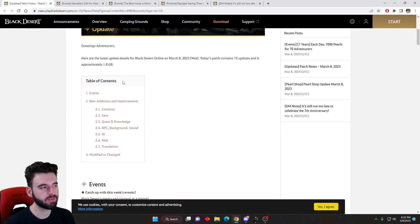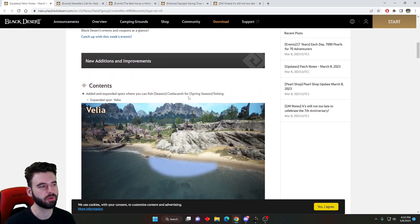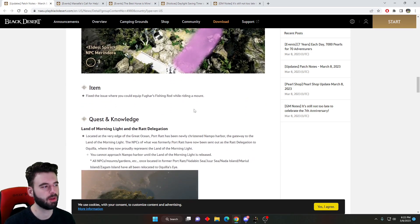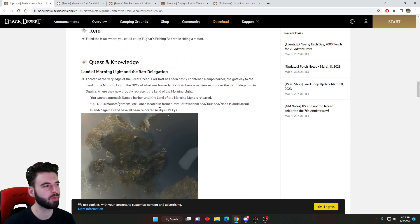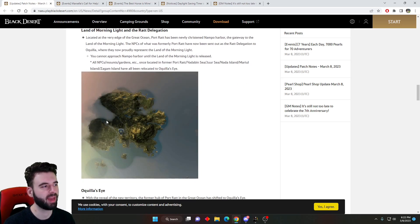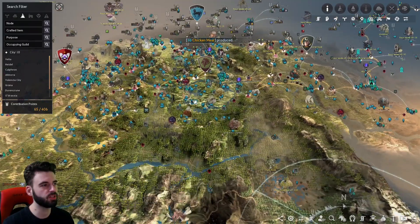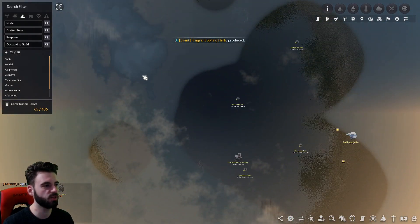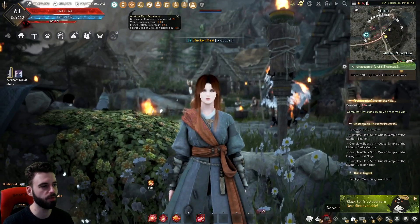Moving on to the patch notes themselves — there's not a ton to cover. First, the AFK fishing zones have been expanded for the Coelacanth spring fishing season on season servers, so you can fish in other locations and other cities. Next up, the Land of Morning Light is being added into the game. The map is changing in Black Desert out at Port Rat — way out in the distance, that region is going to be changing. You'll no longer have access to it and can't get any further out there while we wait for the update to go live.